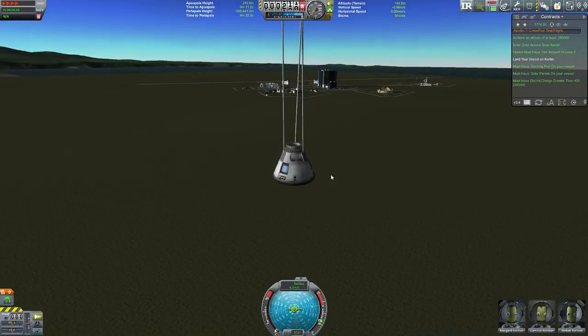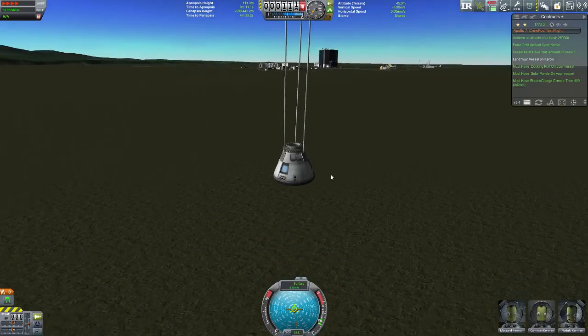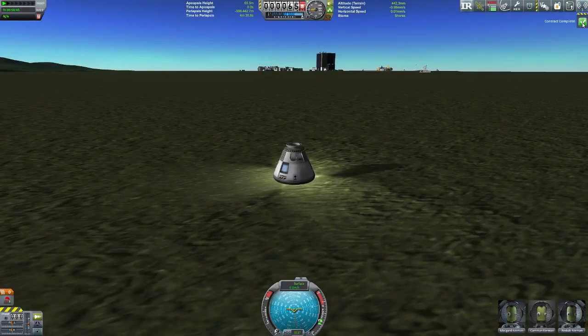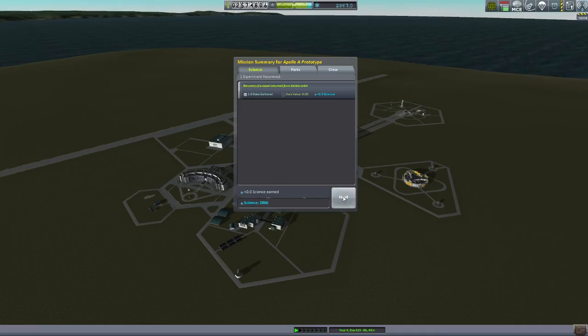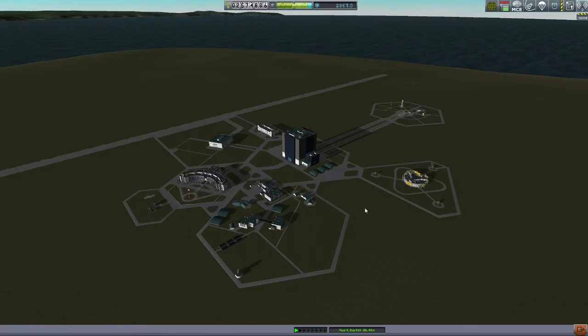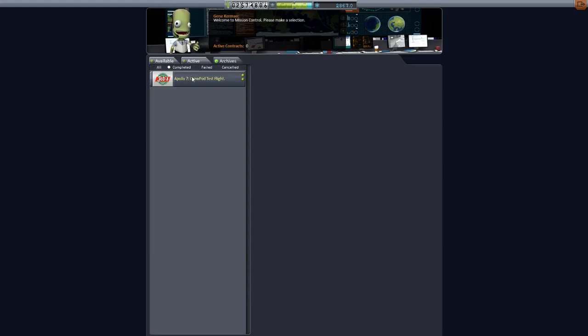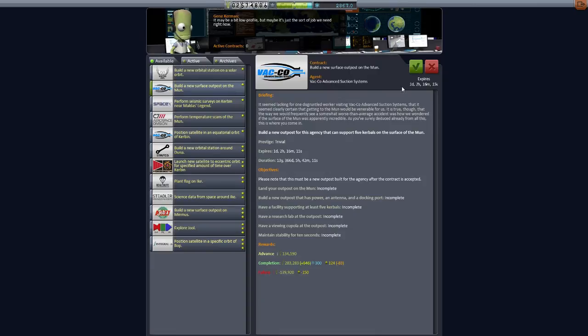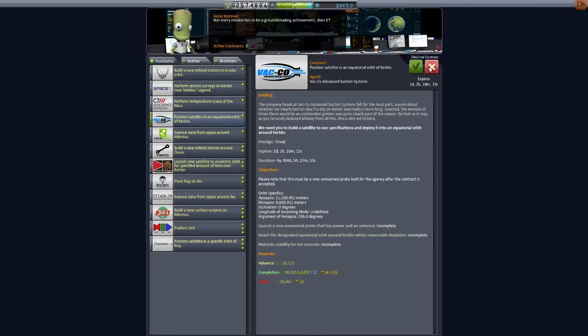Apollo 7 has been launched. We have our command pod all done, the crew returned safely — extremely successful mission. We get the message that everything's complete, we got paid for what we did, and everything is awesome. So next time we will be doing Apollo 10 and we'll have to set up an actual LEM. Apollo 10 was where they actually tested the LEM in Earth orbit — the docking and all that stuff. We're going to make this just like the Apollo missions with the command pod and the lander all separate. Until next time guys, this is Malkuth1974 — hit that subscribe button and like button. We'll see you later.